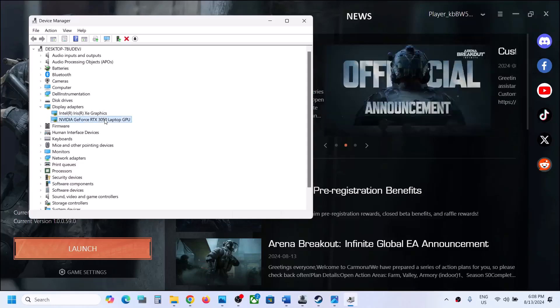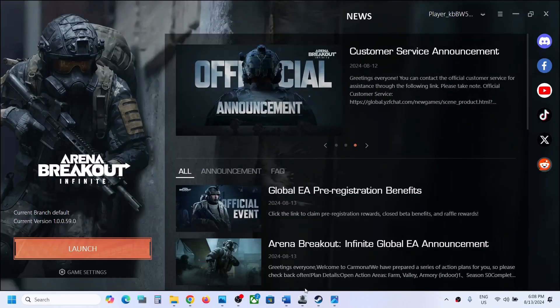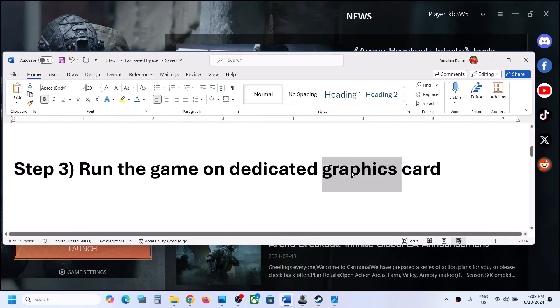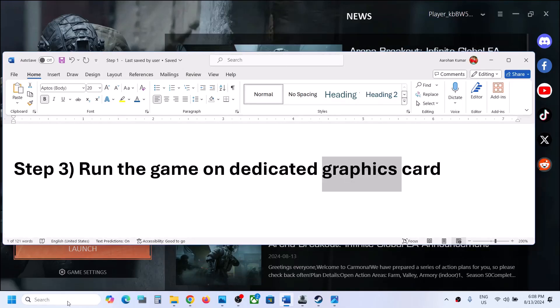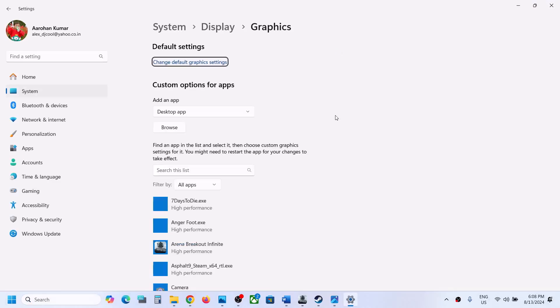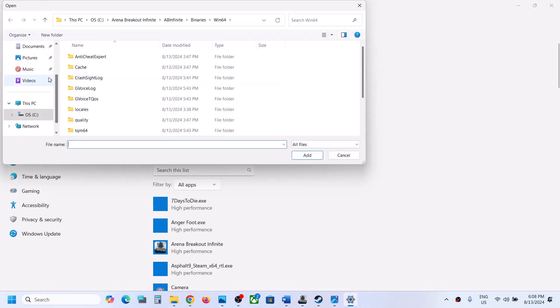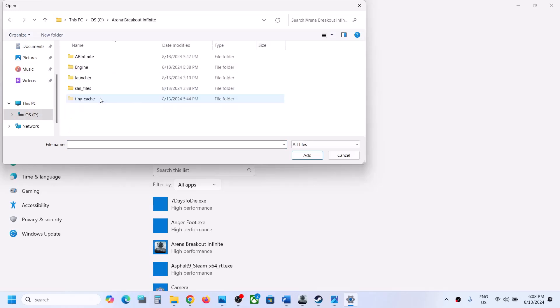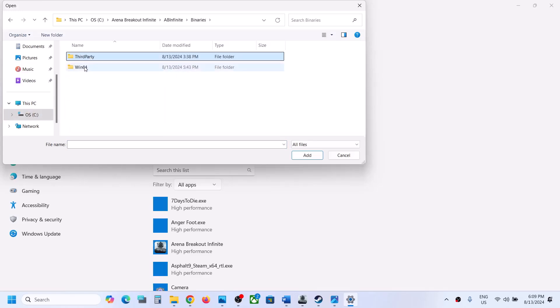Once this is enabled, you can launch the game and then check. The next step is to run the game on your dedicated graphics card. For this, type in Graphics Settings in the Windows search box and click on Graphics Settings. Then click Browse and go to the game installation folder — open the game folder, then navigate to Halo Infinite > Binaries > Win64.